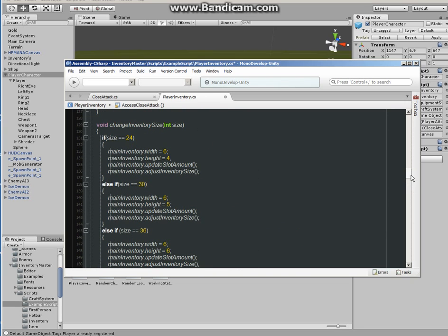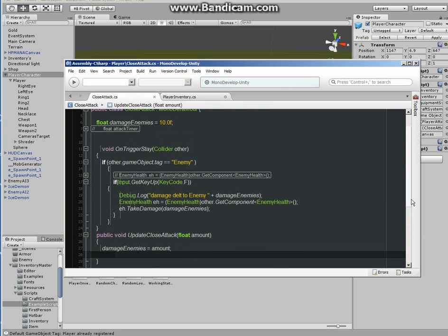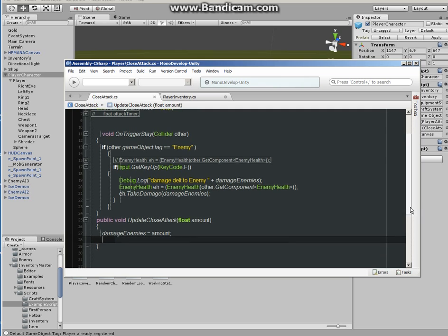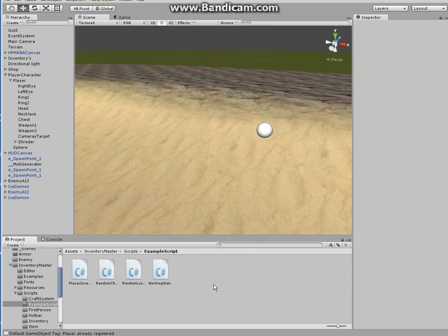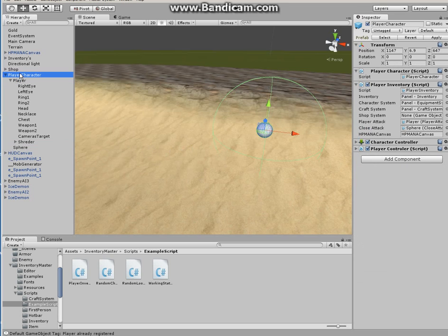I'm just double checking again — I don't want to miss something and have it work for me but not for you. Under the player inventory, you have to attach the script. You attach the script by grabbing the sphere that has the close attack script on it, and drag and drop it — and that should be it.